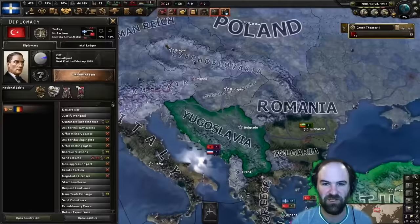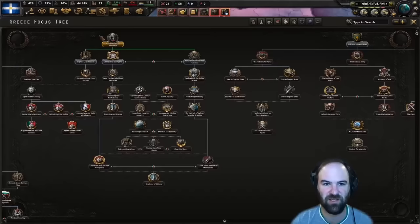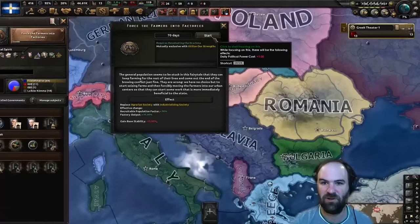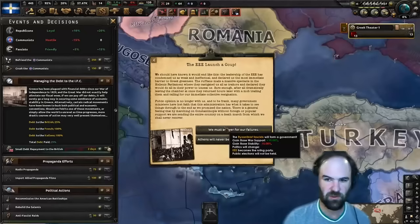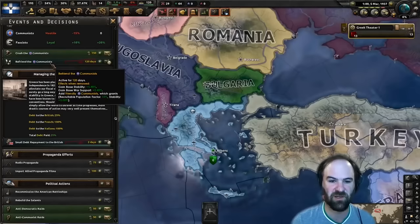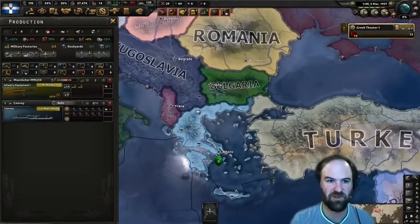We still need to wait until we actually switch to fascist. Now we can do this part of the tree - I like this path and I'm going to try to get to the Bedrock of Balkan Financial Stability as soon as possible. If we can influence some of the Balkan states we get a lot of factories from that. I'm going to try to improve relations with Yugoslavia, Romania, Hungary, Austria, Albania, Turkey, and Czechoslovakia - you can get factories from all of them through that focus.